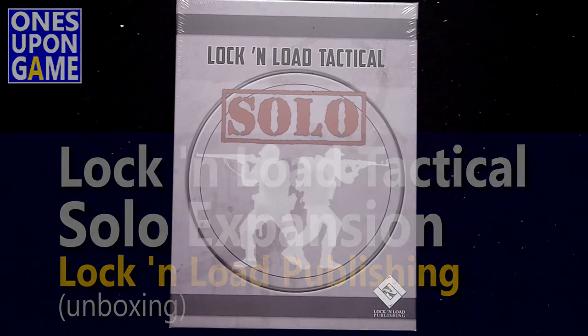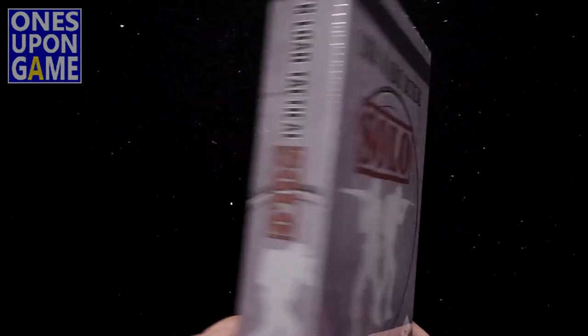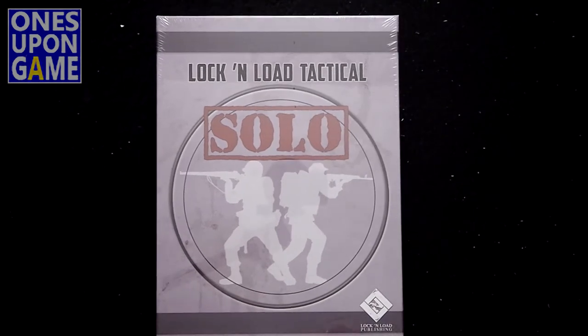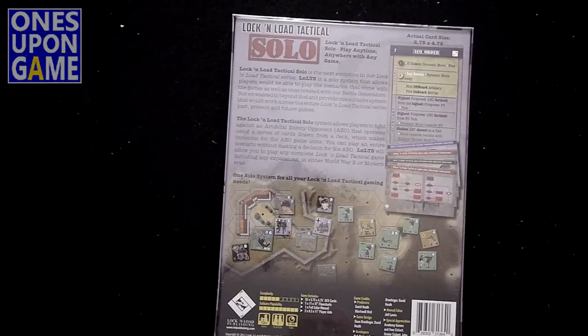You may have seen my earlier video where I opened a copy of a preview version that was print-on-demand by Lock and Load Publishing, but this is the actual shrink-wrapped real thing. It just came in with a whole bunch of goodies from Lock and Load, and we'll be going through those here over the next few videos, but I wanted to hit this one first to see how it turned out, because this will play with the existing Lock and Load games you got, as well as the new versions. Without further ado, let's get right into this and see how it comes out.